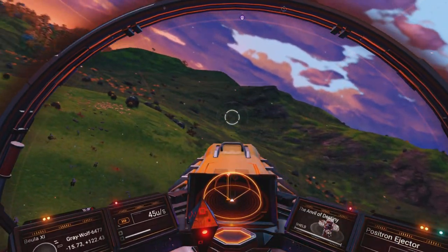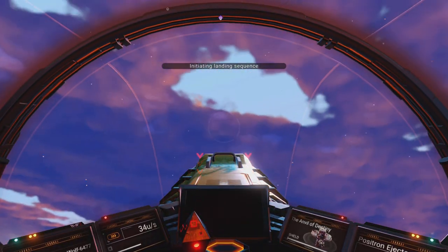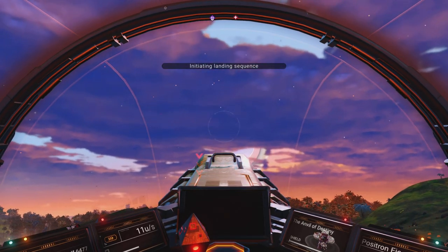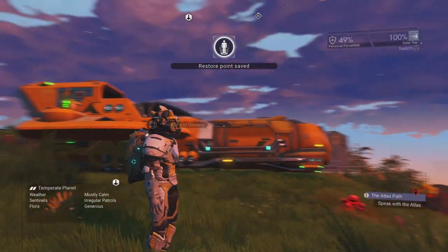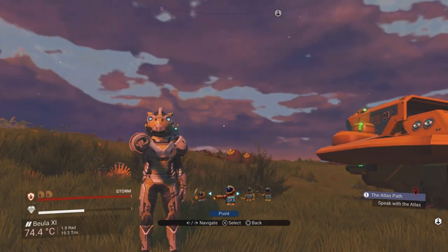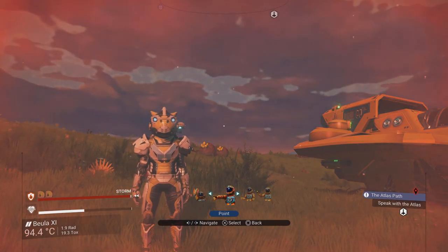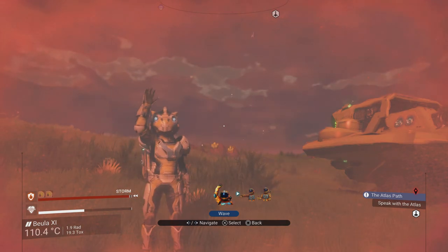If you manage to scan the creature — actually get the progress bar to go up — please let me know. Those two things are what I haven't managed to do, which leads me to believe this is some sort of particle emitter and not really a fauna as we know it. I don't think you're ever going to get this to appear on your discoverer's page. But please let me know if you do. You guys out there have been awesome and I hope this has helped you — if it has, please give it a thumbs up and I'll see you again soon.